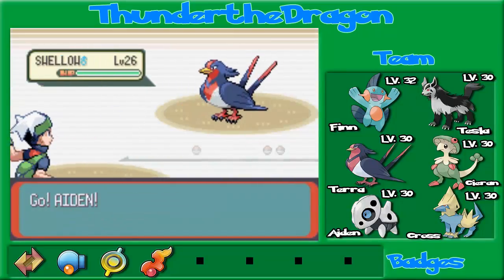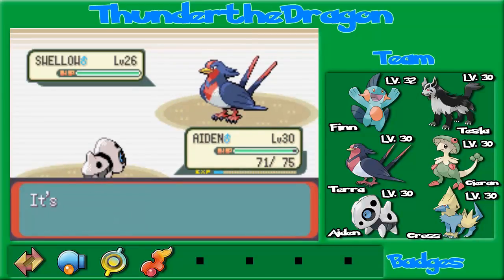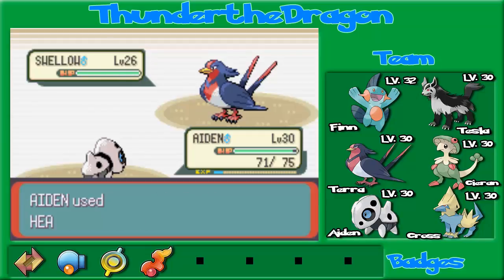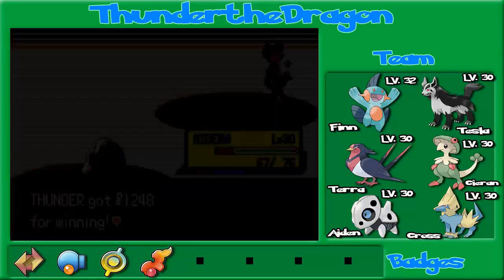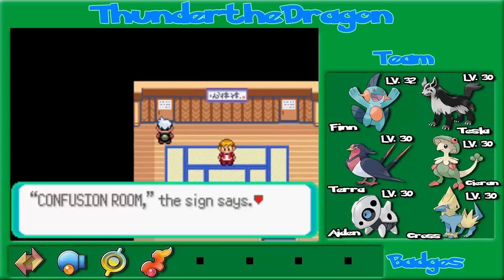Oh, here we got Randall, and he's got a Swellow. I'm not really concerned about the speed deal because Iden has a lot of defense. While he is a little underdeveloped due to not having a very high level, he does have... By the way, he learned Iron Tail — it's a powerful move, 100 power, but it's got 75% accuracy. I'm honestly surprised I hit both of those. That was magnificent. And now both these doors are open.